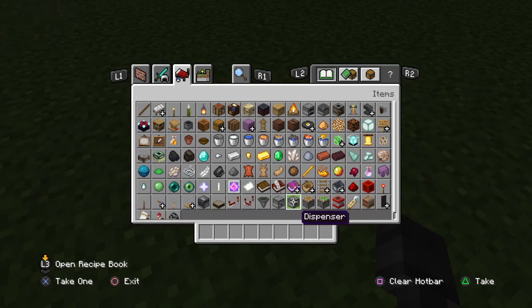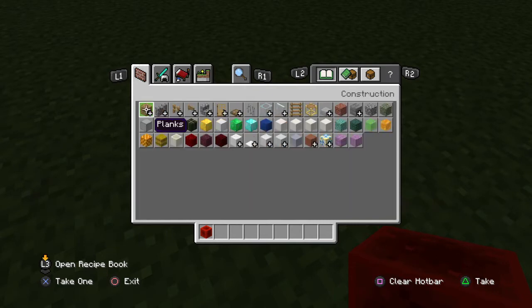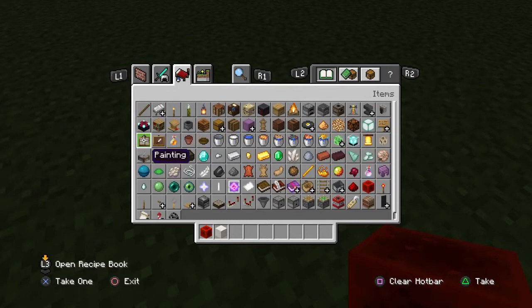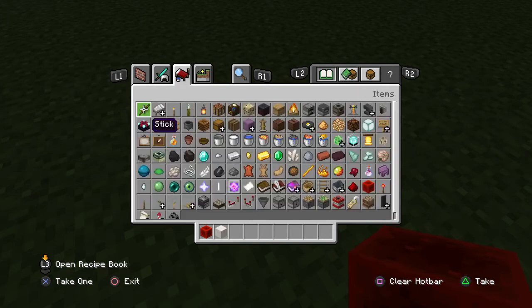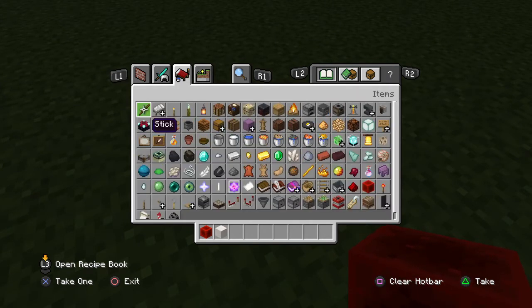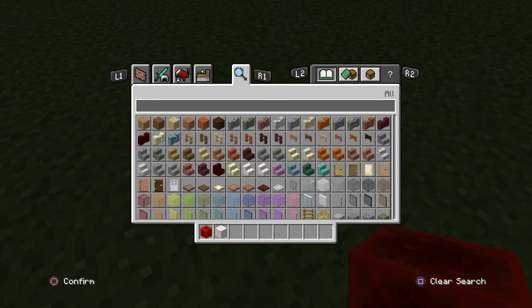The first thing you want to do is grab a block of redstone. Go on the blocks list — you want to grab a block of quartz. You also need to grab some quartz stairs. Where are the quartz stairs? No, I'm just gonna search... there they are.